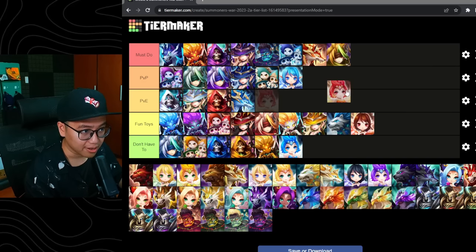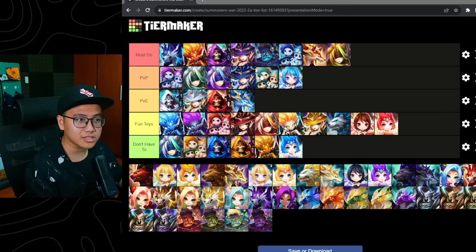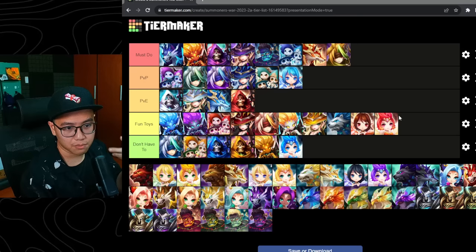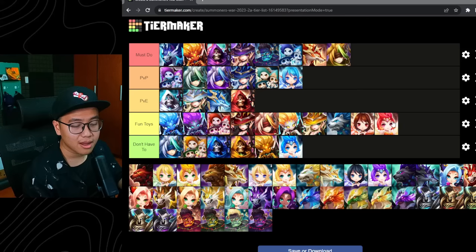Fire Pixie — used to be in the must-do tier for Giants, but nowadays not so much. I will actually put her into the fun toy tier. In the dot team for offense you will see the Fire Grim Ripper and two other AoE dot units — you don't see this unit. Because you don't need to explode the dot immediately; you just let the dot blow up on its own because of the Fire Grim Ripper passive, and the dot damage is a lot anyway. She might be fun to use in TOA, but that's pretty much it.